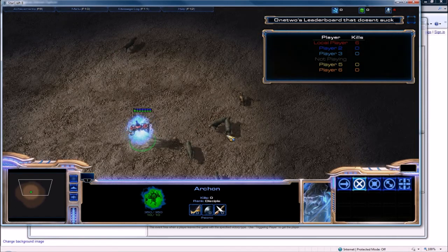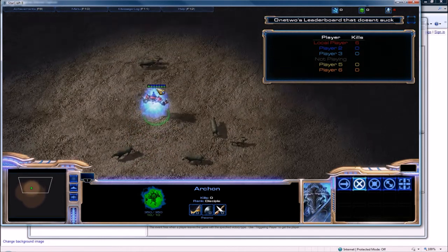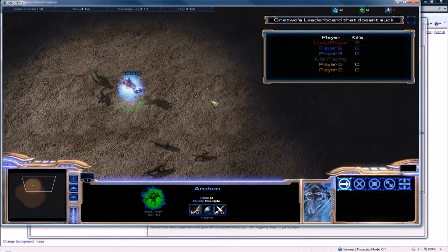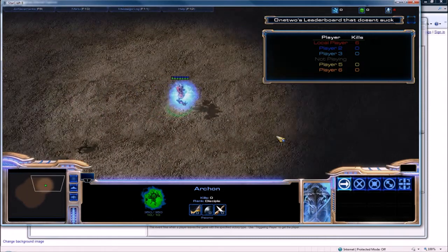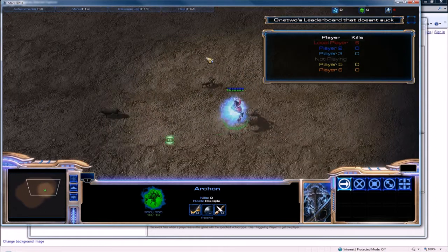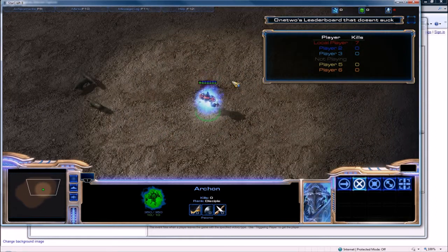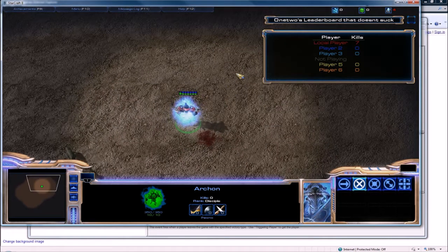It'll only detect if they get a victory, defeat, or tie — so that's a bug right now. A workaround is running a periodic trigger that checks player status every five seconds, and if it's different than before, do the right thing. Hopefully Blizzard will fix the player-leaving event to factor in disconnects and manual quitting.